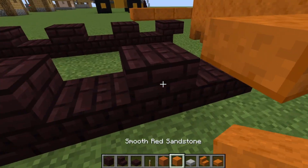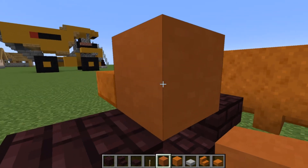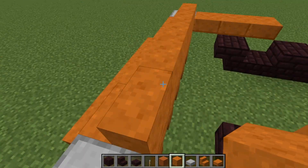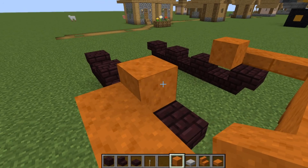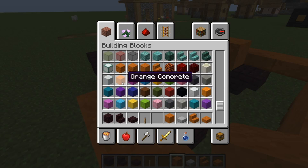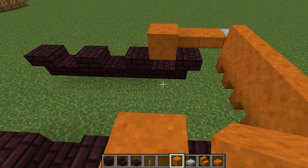This is where you choose your orange blocks. You could use orange terracotta, or the same orange you used for the front to keep it all the same. You could also use orange concrete — though that's probably a bit bright. If they had yellow cut blocks I'd use that because it would match the mining truck we built last episode.